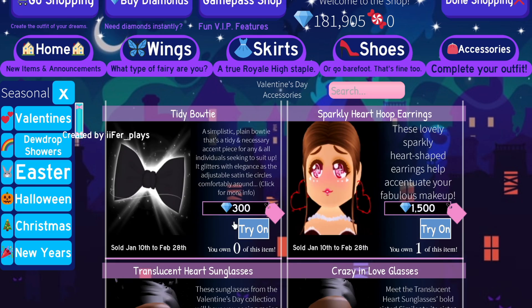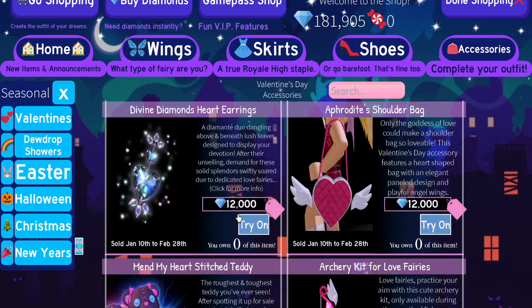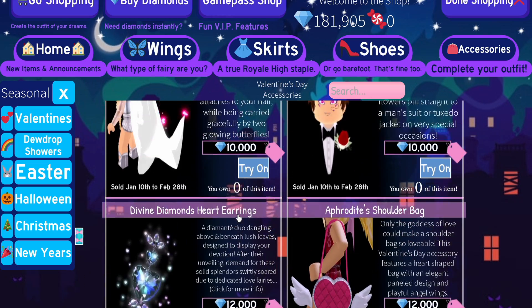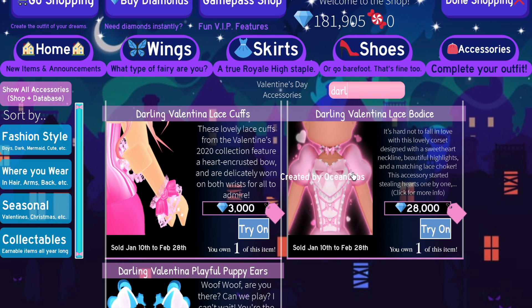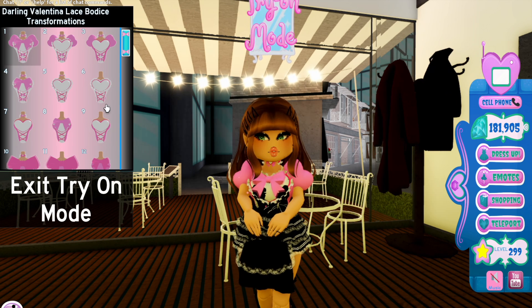Let me go to Accessories, then Seasonal Valentines. I need to scroll all the way down — okay, there's Opposite Attraction. The iconic Darling Valentina set wasn't showing at first, but there we go. Look at it, isn't it gorgeous? Let me press try on.